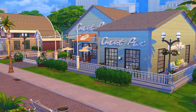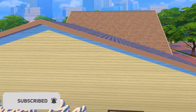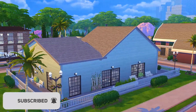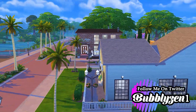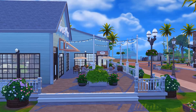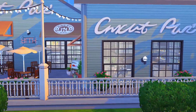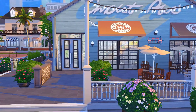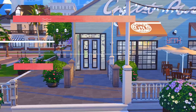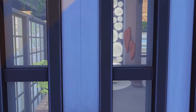Today we are touring the Grotto restaurant. This build is something that I created quite some time ago when the Laundry Day pack was released. It was originally a laundromat with a cafe attached to it, but I always felt like it could be a really cute restaurant as well. So I decided to revisit this build and turn it into a restaurant for Sims to hang out and enjoy. We are just going to take a tour and check it out.